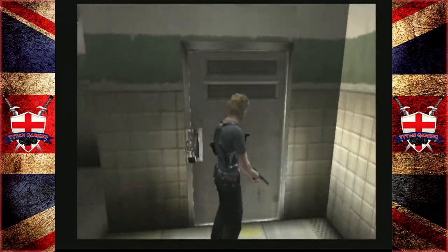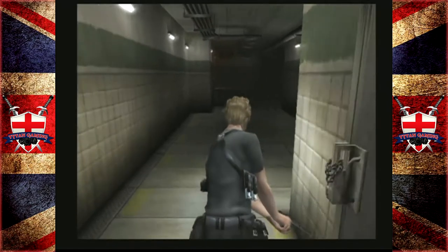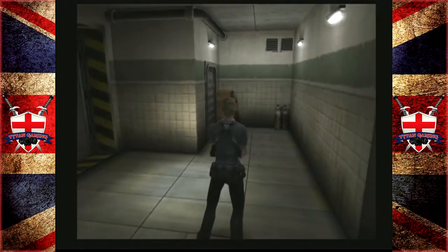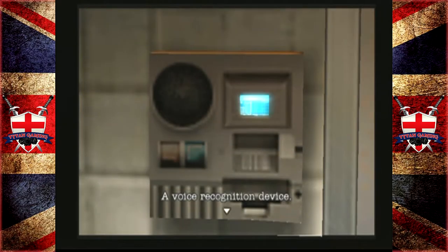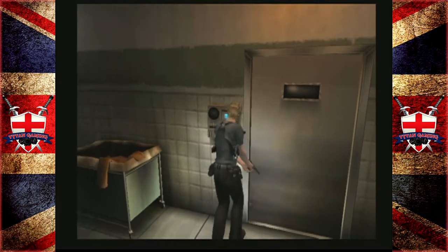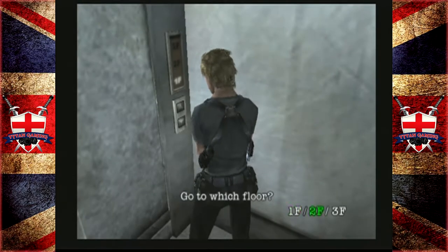A chain has been tightly wrapped around the door handle, there's a strange symbol on the lock. You know what will get that lock off? A bullet, most likely. Voice recognition device — the lock on this door is probably keyed to the admin's voice. Seems logical.